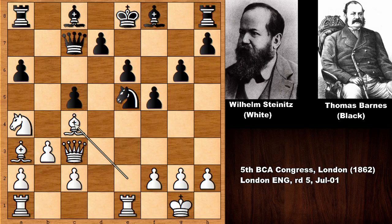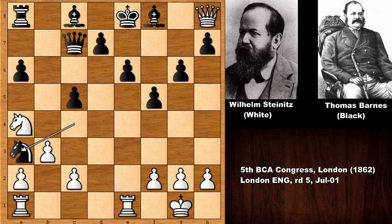Thomas Wilson Barnes captured on e5, but this was like playing with fire against Wilhelm Steinitz. Knight takes on e5, knight takes, and then bishop to c4. If you move the knight then capturing the rook is a possibility; bishop can go back, you can also push the pawn and then capture the rook. If knight goes to f7 black can defend the rook, but in this position Thomas Wilson Barnes decided to sacrifice the exchange for two minor pieces.